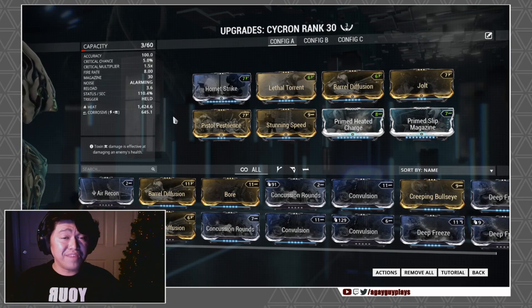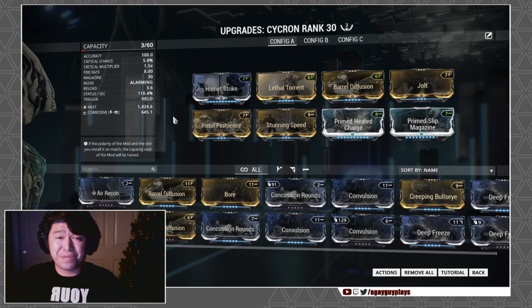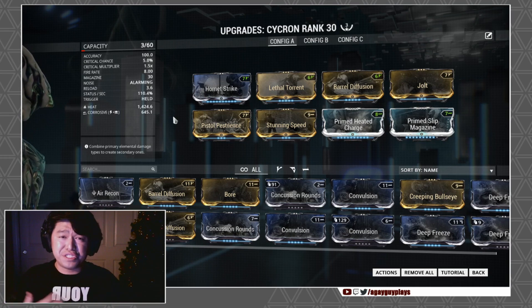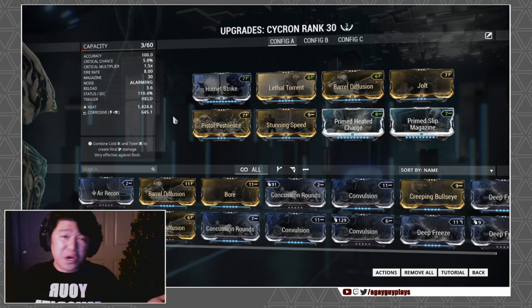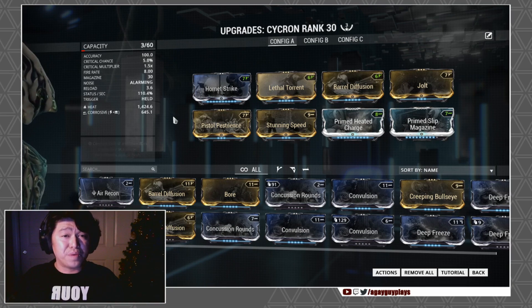As for the build, I've got all the basics down and also tossed on a couple of status and elemental mods to bump up the status, because legitimately that's like the only supplemental stat that's halfway decent to work with. I played around with different combinations to see what works, but the Cycron really cannot get there into the high levels, so I decided to make a build that would work for average star chart runs — really the only place I could see this weapon performing well.